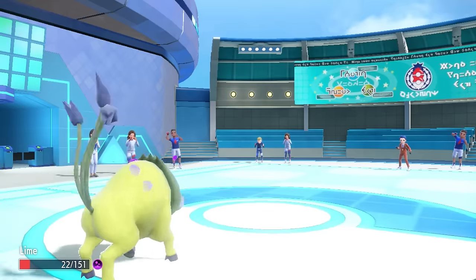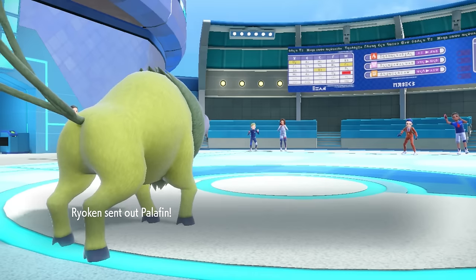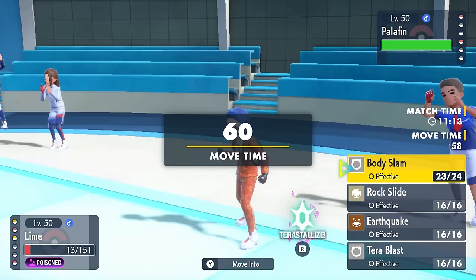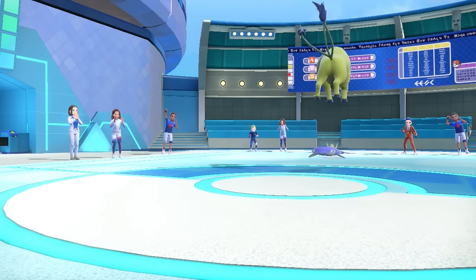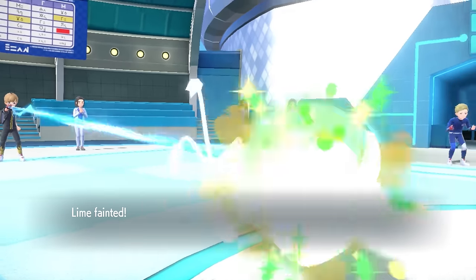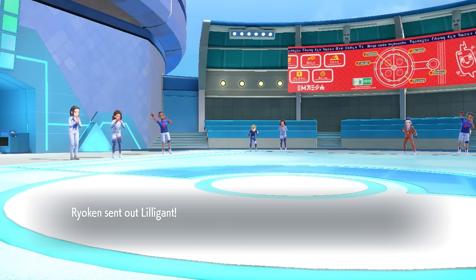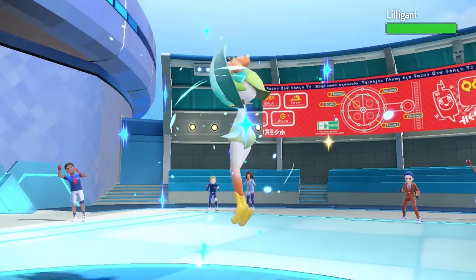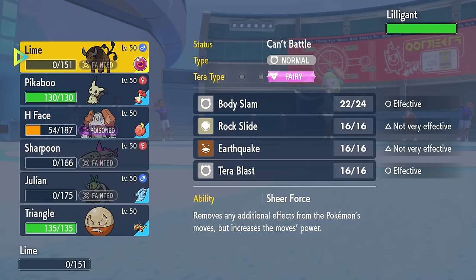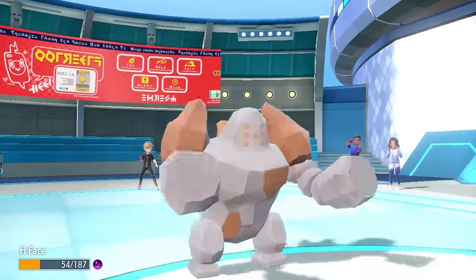Now we're at a point where I'm going to try to get Regirock to stop a potential sweep, because they have some scary options. They decide to go into Palafin on the free switch, which makes sense — I kind of expected them to lead with this thing and go for Flip Turn to try to get it into its hero form. Luckily, Tauros is actually faster than Palafin, which allows me to go for Body Slam, and it nearly knocks this thing out, which is amazing. Tauros gets some huge chip before we go down. They finish me off with Flip Turn, but that forces them to reveal what they want to switch into, and they decide to go into Hisuian Lilligant. Hisuian Lilligant is actually a massive threat with its ability to set up, and I am really running out of options. You know what? It is time — I'm going to bring back in the rock face and catch him off guard.